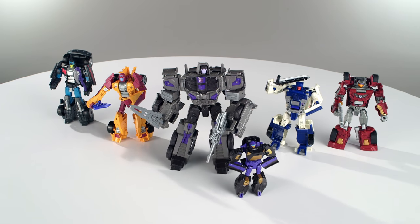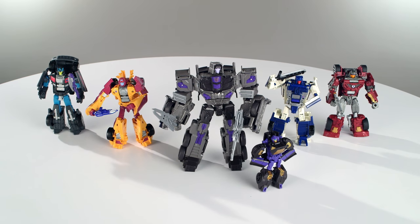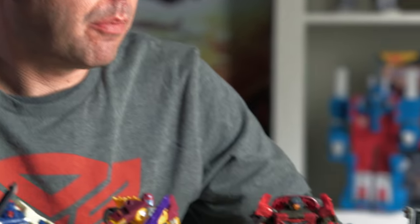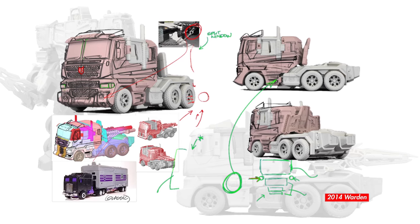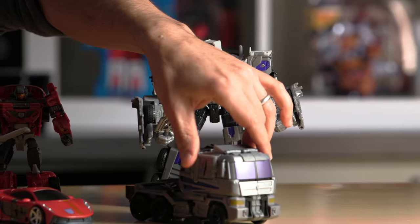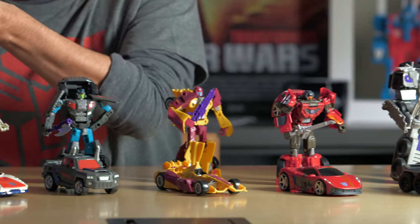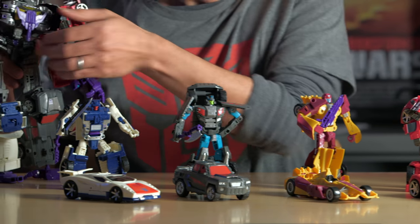Menasor is made up of six land-based Transformers figures: Voyager-class Motormaster, four Deluxes, and a Legends-class that forms his chestplate. Voyager Motormaster leads the team. He's able to convert into an awesome semi-truck, but also convert into the torso of Menasor. Four Deluxes make up the arms and legs of Menasor.